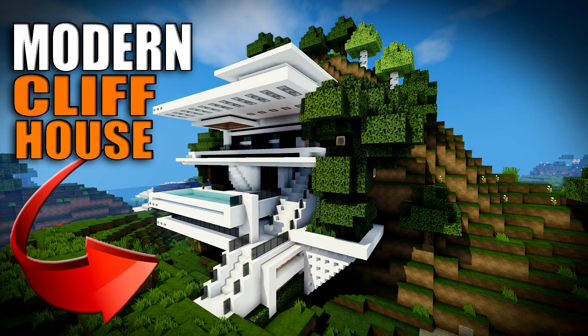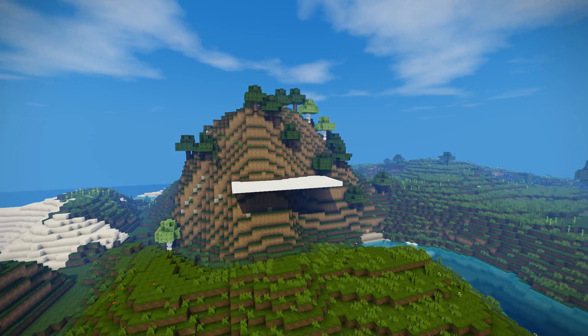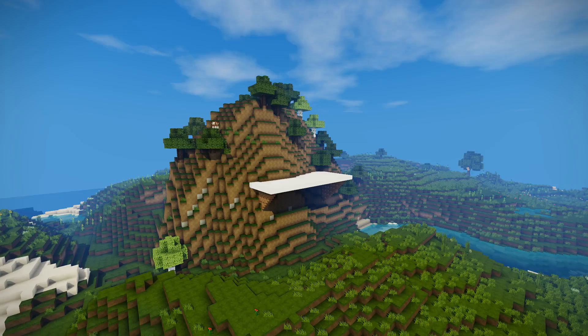Might mix a few other things in there and obviously grow some trees and things like that, but without further ado. So, let's get right into this video. I started off on the side of the cliff house — I've just made a square with the quartz and now I'm just putting some supports underneath with the spruce stairs.